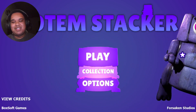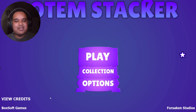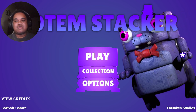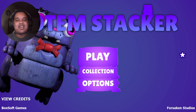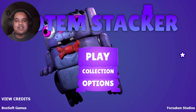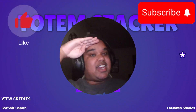This game almost took like an hour I believe, but I'm gonna cut all the parts where it didn't matter. Options — basically full screen or window mode. So yeah, that is basically it for Totem Stacker. Shout out to the developer, Boxed Off Games or Forsaken Studios — thank you for this game, I very much enjoyed it. Next episode will be the Halloween Edition when it comes out. If you enjoyed it, go ahead and give that like button a punch in the face, don't forget to subscribe to join the community, and I'll see you all in the next episode!